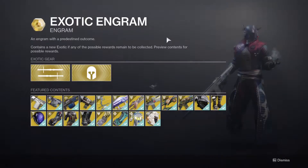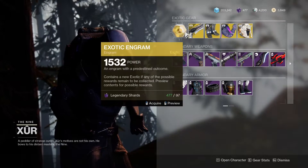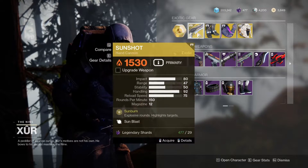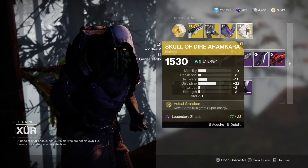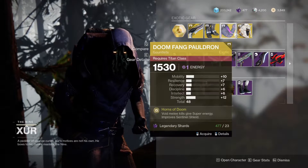There's an Exotic Engram — I'll probably grab one of those just in case, but I don't know if anything new will be contained in it apparently, so we'll see. We've got Sunshot at 1530, and we've got Lucky Pants, Doomfang Pauldron, and Skull of Dire Ahamkara.